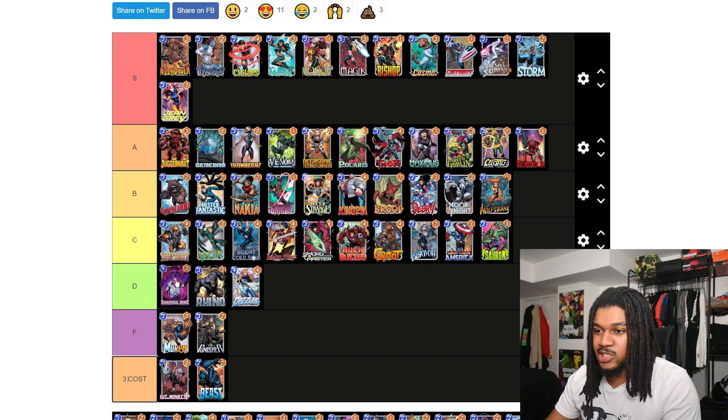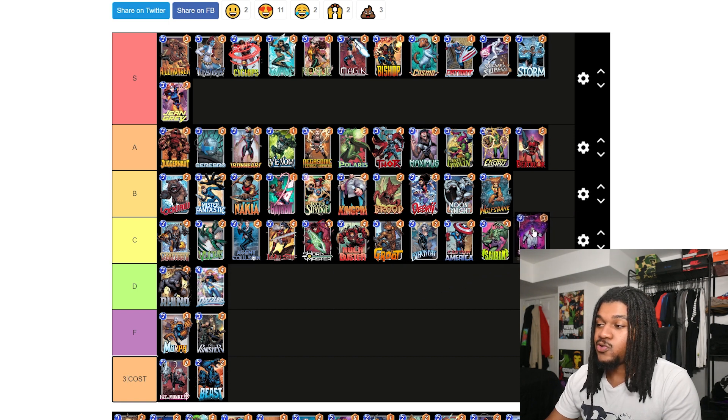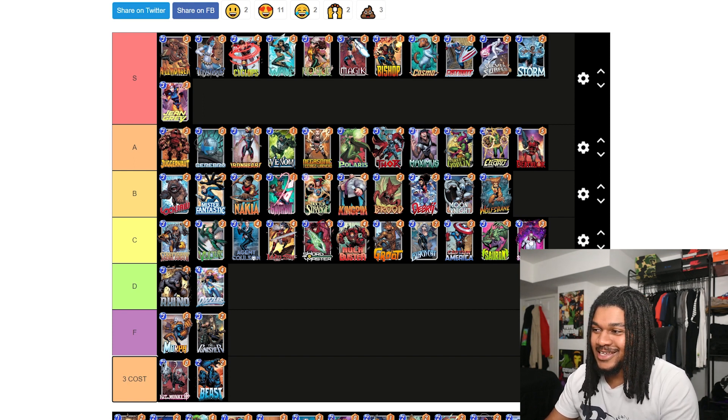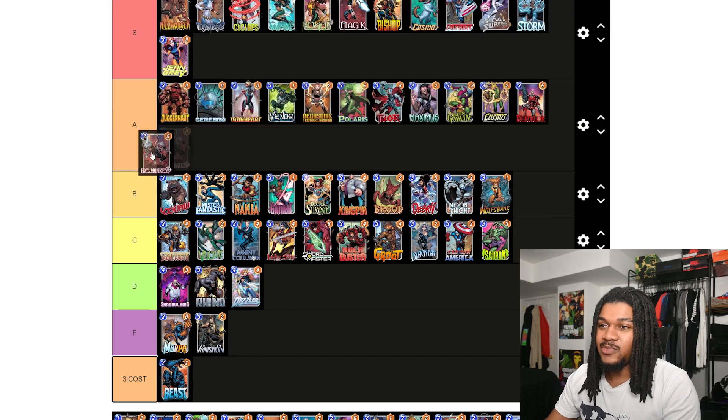Shadow King — he's three-three now, not four-three. He's a pretty cool tech against High Evolutionary, but somebody used Shadow King against me and I had Sunspot and Hulk out on the last turn and I still beat them without using energy. Shadow King is just not that good unfortunately — I think he's one of the sickest-looking cards in the game but he just doesn't perform.